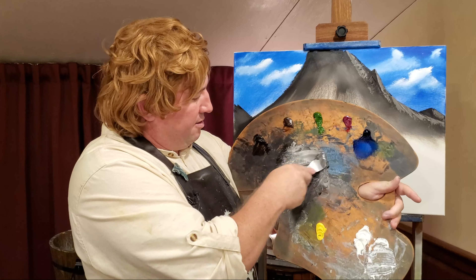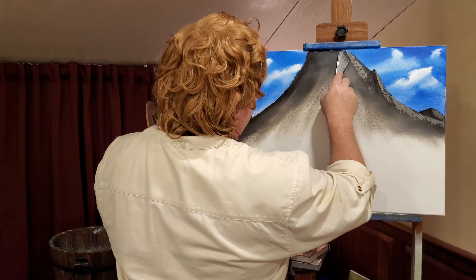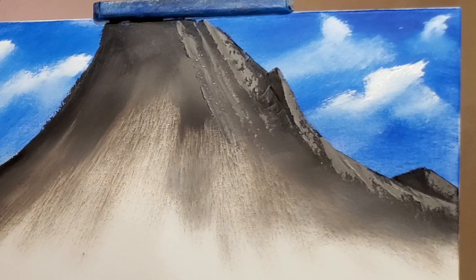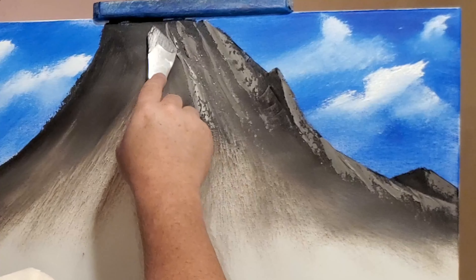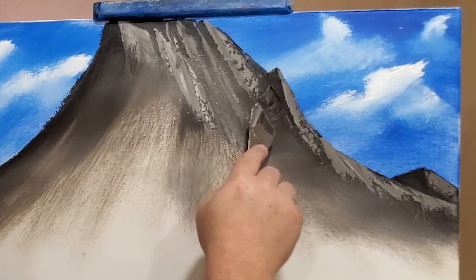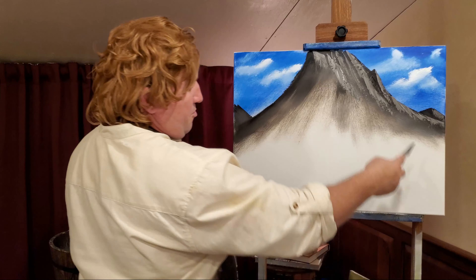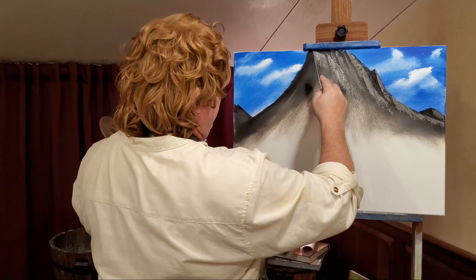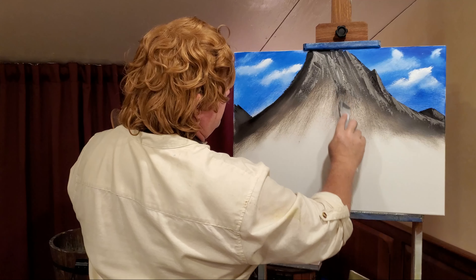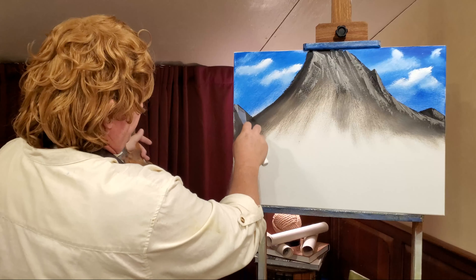Get that nice stone gray. Just give that mountain some shape, some rock. Just bring it down. And remember, we're going to have stuff right in front of there. Just bring it down, making those stones. Grab a little bit and highlight this rock face over here.